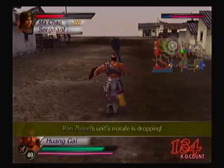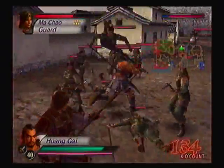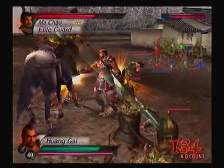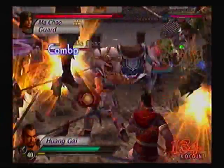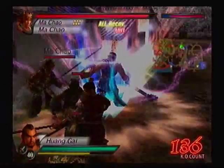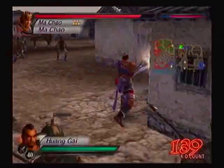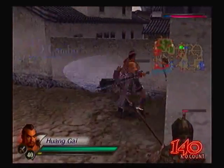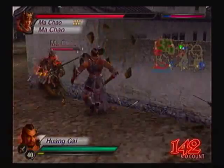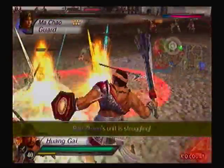I'd say they're both at full health - yeah, they are. Come back here! I wanna fight you! Ma Chao is very dangerous on his horse, so get him off quickly. If you're a character that likes to use forces, Ma Chao is the best character you can pick. But since he's our opponent, good thing I kept him away from his force. I've got him cornered right now.